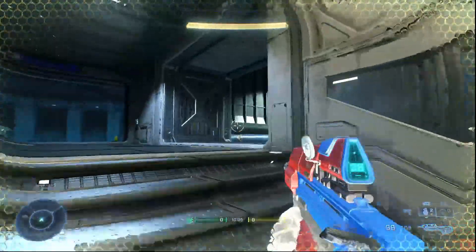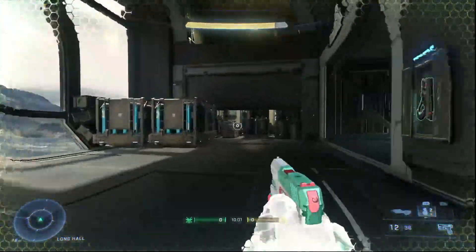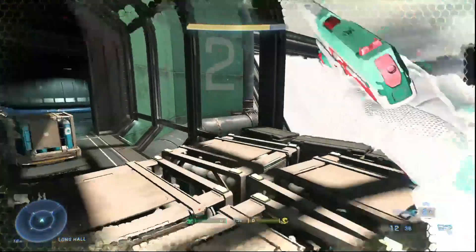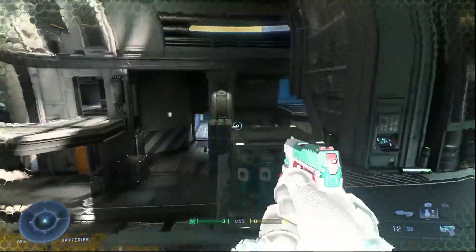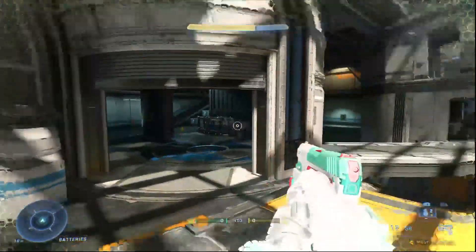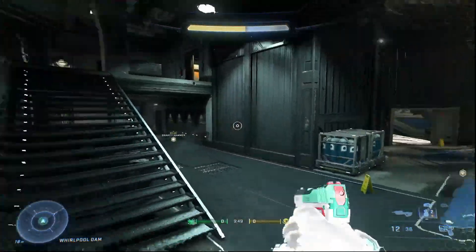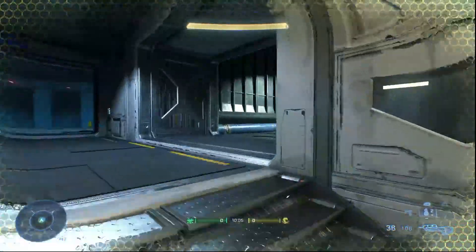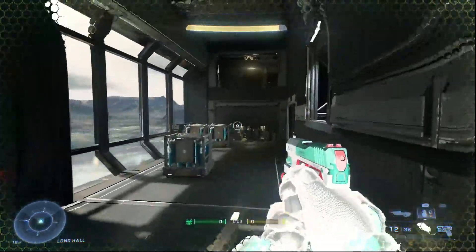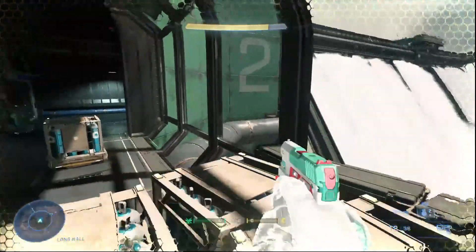Tip number 10 is consistently hitting the G-slide, otherwise known as the long slide. In order to pull this off, this requires you to sprint off any ledge. Any height really works, but a lot of the crouch-jump height items seem to work the best. This might take you a little bit to get the inputs correctly. You essentially need to sprint off the ledge and then tap your crouch button as soon as you hit the ground — it has to be pretty much frame perfect.